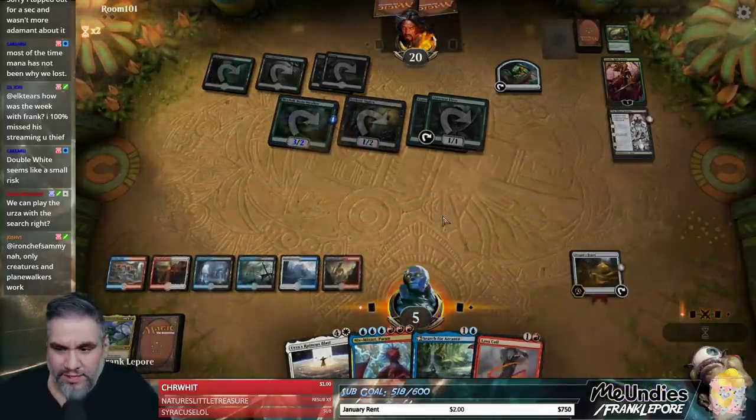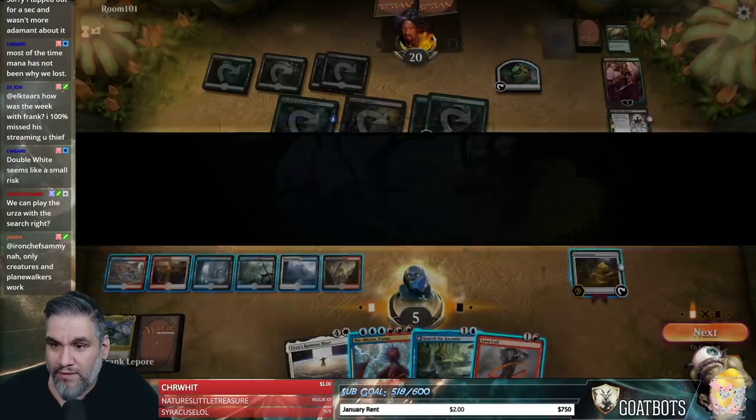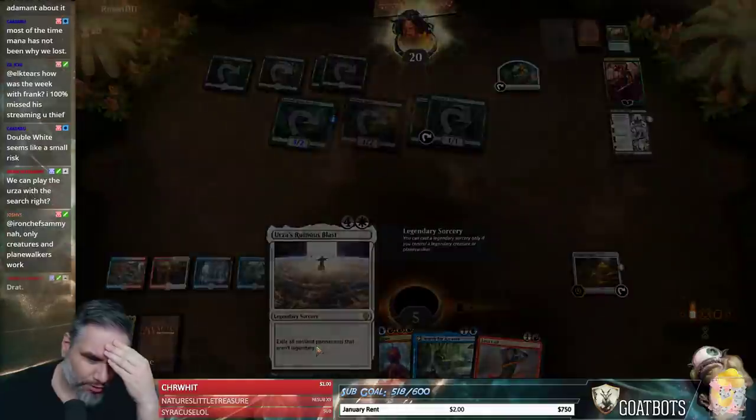We cannot play Urza's with Search. It has to be a legendary Planeswalker or Creature, and we're dead. Don't like Urza's Ruinous Blast, because you're doing things you wouldn't normally do to set it up. Clarion's good, Ral's good — take out the Blast, bring in Star of Extinction.